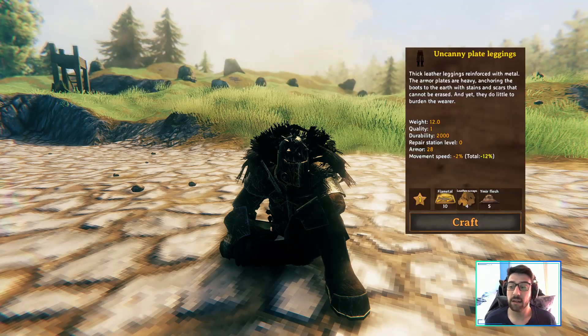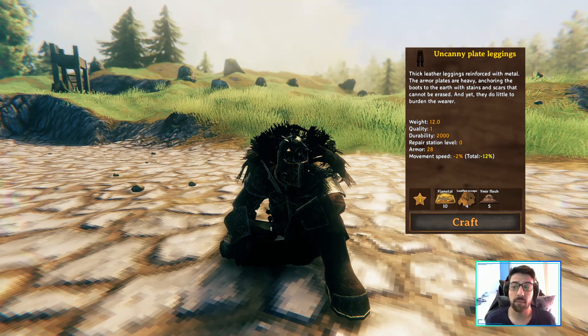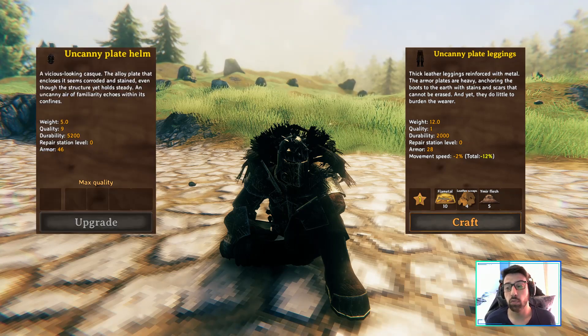The leggings need 10 flame metal, 4 leather scraps, and 5 yamiri flesh. This also has 28 armor at level 1, and at level 8 will have 42. You upgrade this using yamiri flesh.